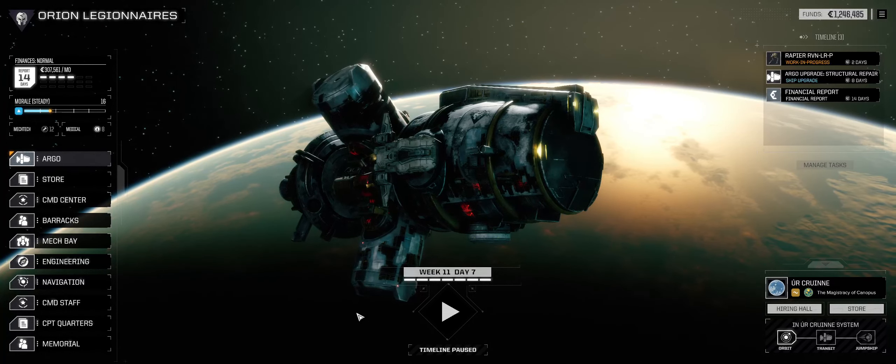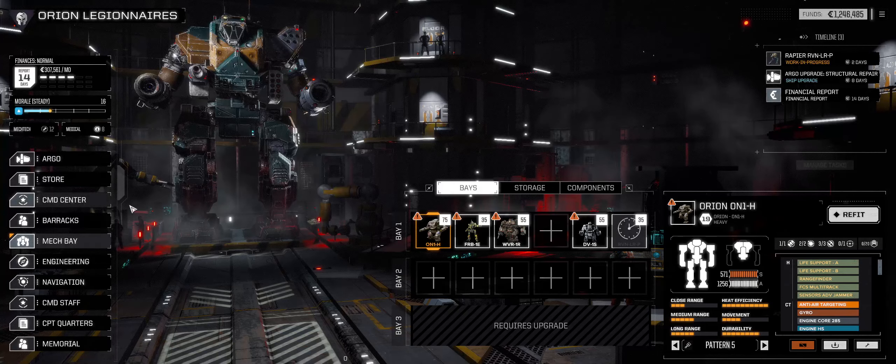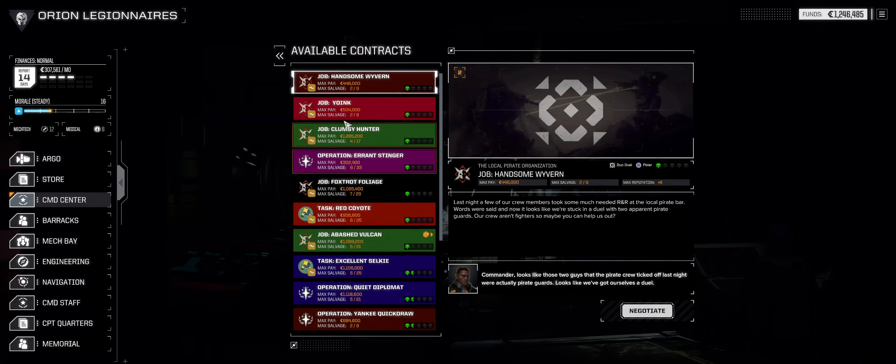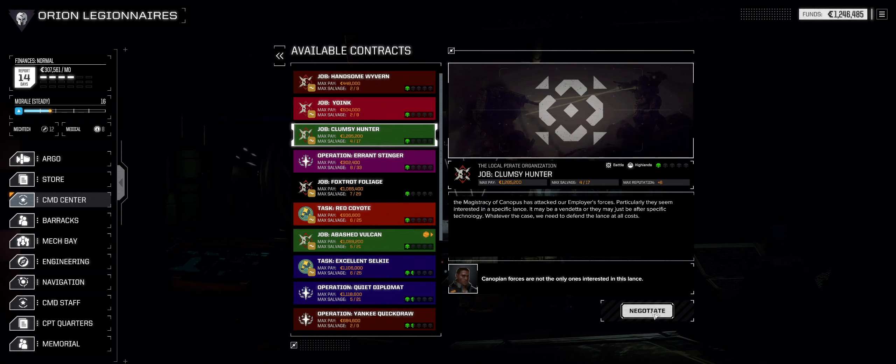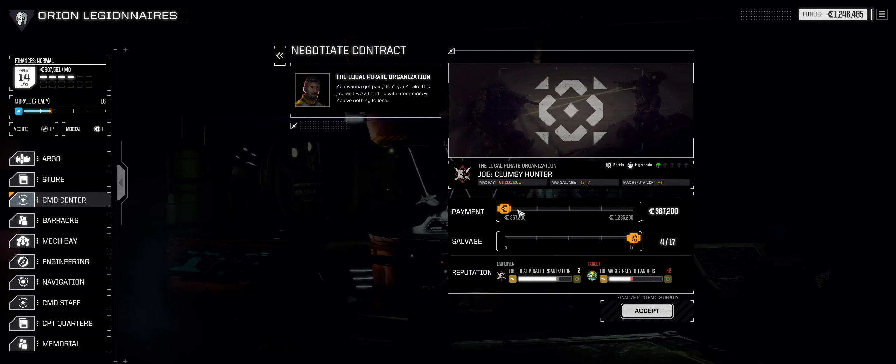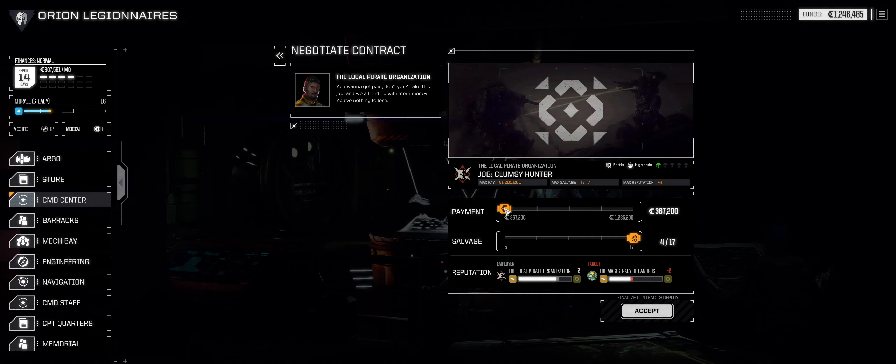Hello and welcome to another episode of Broguetech. So I think we have all our mechs in pretty decent shape. We are under tonnage on all of them at the moment. We're not going to do the duels to start - we're going to do this battle in the Highlands. I'm pretty sure I can get more value out of salvage. Right now, we just need salvage.